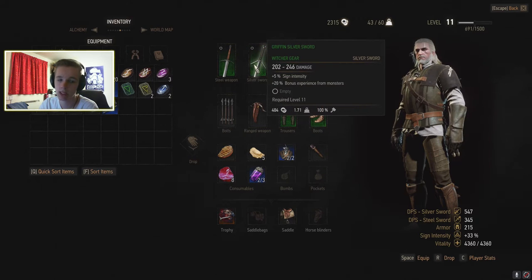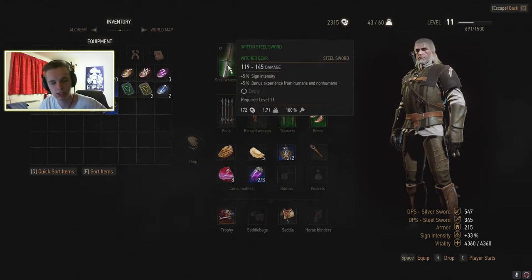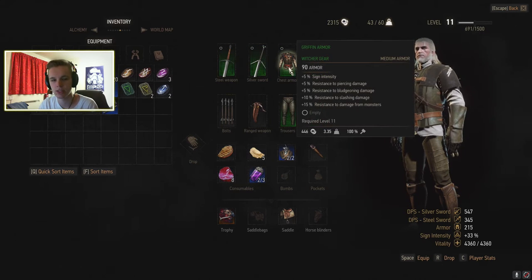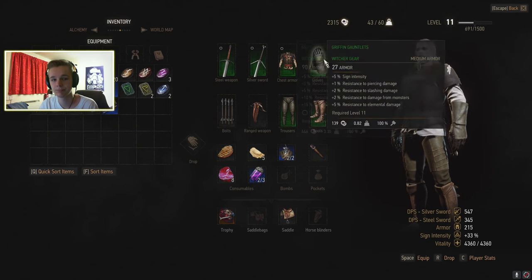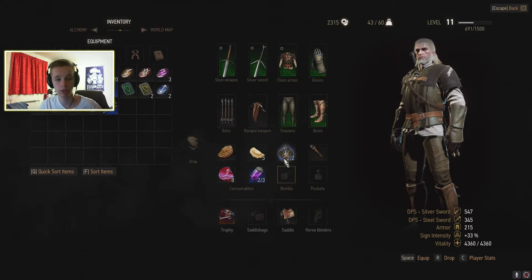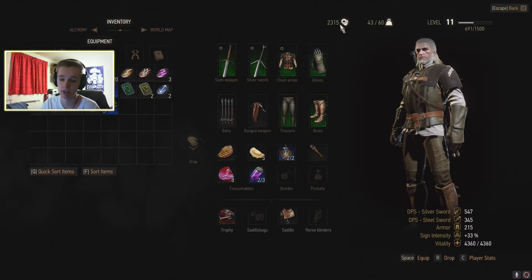This one also has sign experience and then 20% experience bonus from monsters, so we should really kill monsters with that. They do 200 to 246 and 190 to 145 damage - a hell of a lot. We then have the witch gear which is pretty damn good: gauntlets, trousers and boots. I've sold off a lot of gear as well, and raised our funds up to a whole 2300 which is really nice.